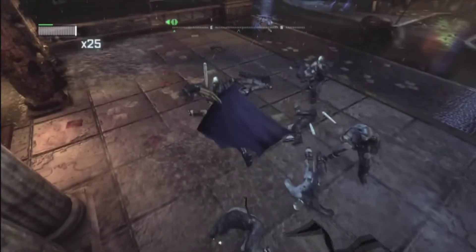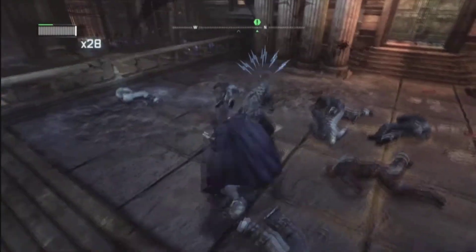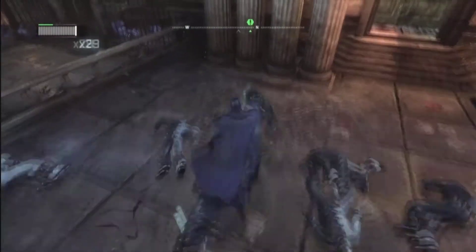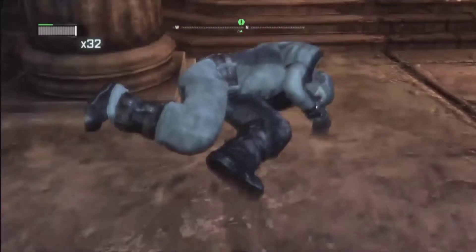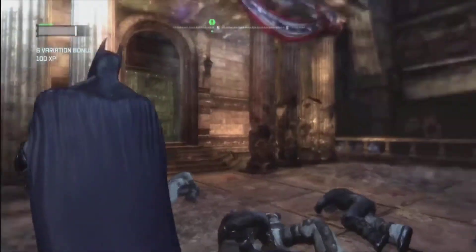I jump around a lot here because I find it's easy — whatever attack they're going to do, you can always jump over them. And right here is one of my favorites: the beatdown. You stun the person and then hit strike a bunch of times and you take them down. That's everybody.